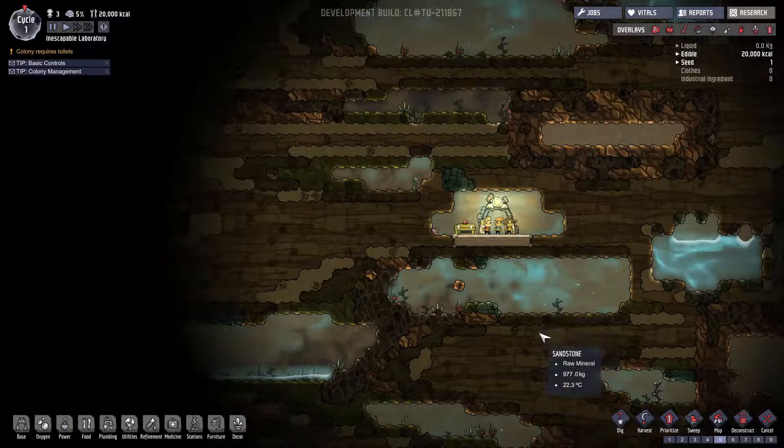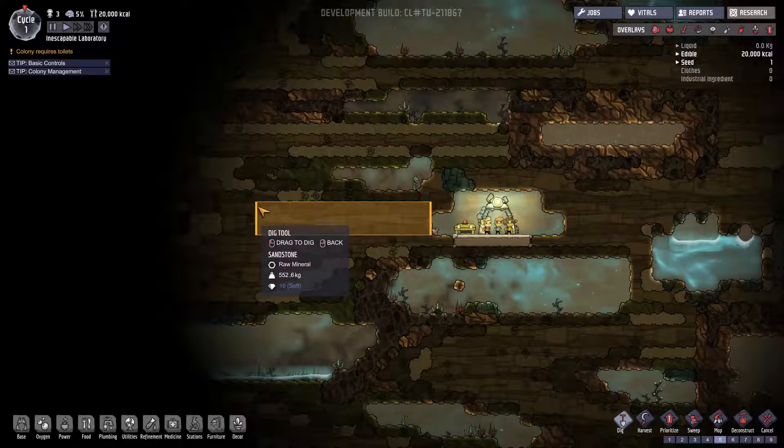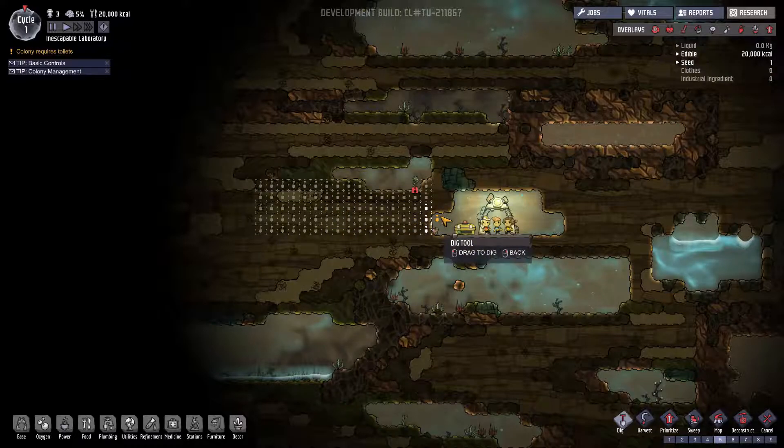We'll need to find somewhere to put a bathroom too. I'm thinking we might start digging in this direction, try and collect some algae along the way without bringing in too much carbon dioxide. Open up this area and maybe make it our sleeping quarters, maybe put some toilets over here. So we're going to get them to start digging in this direction. I don't really know what's going to happen when we open up that pocket of carbon dioxide, but we're about to find out. You guys can dig all of this.